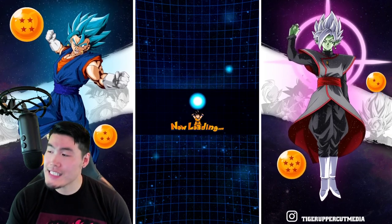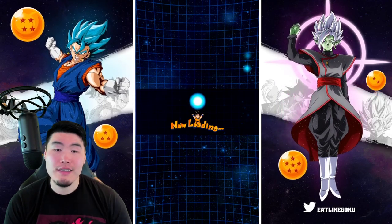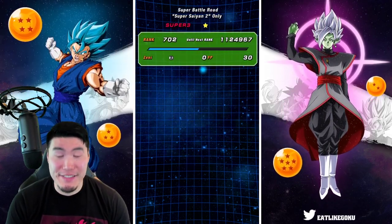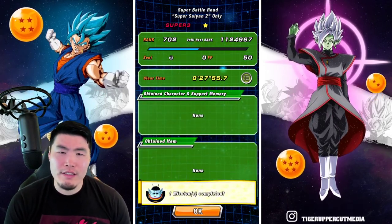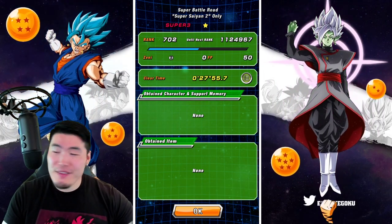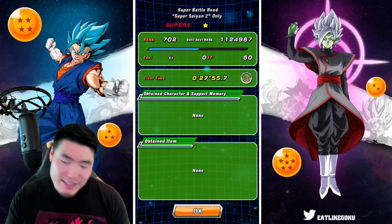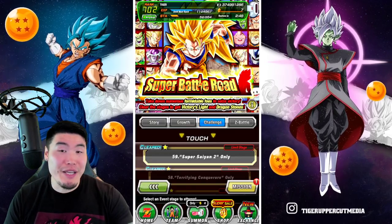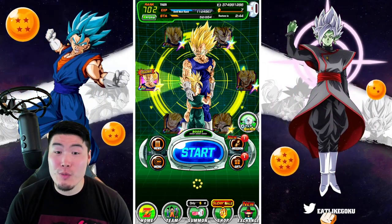There you have it guys — definitely being carried by the LR Majin Vegeta, but Goku at the end there put in some work. Overall, a pretty successful run. I did make some mistakes in there that were kind of dumb, but nonetheless. The timer says 27 minutes, but I started the run and had to do something, so the actual run time should have been like 11 or 12 minutes. It definitely was not 27 or 28 minutes. And that is the Super Saiyan 2 stage of Super Battle Road.